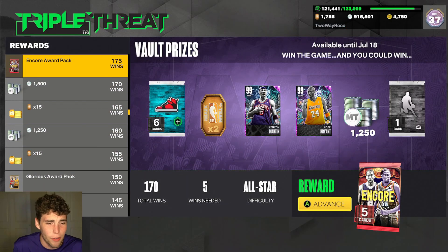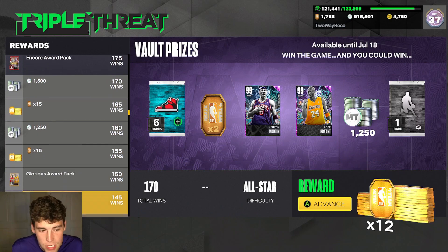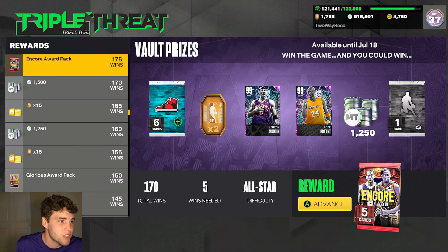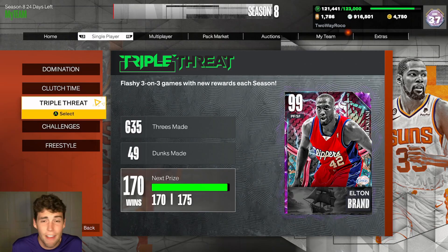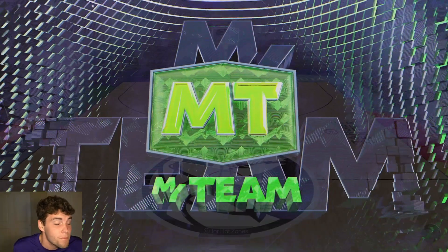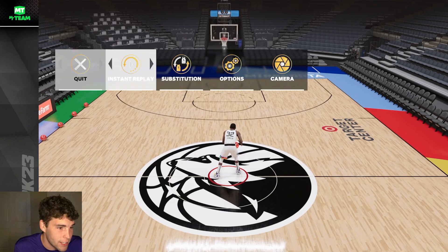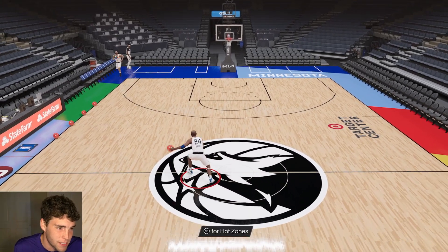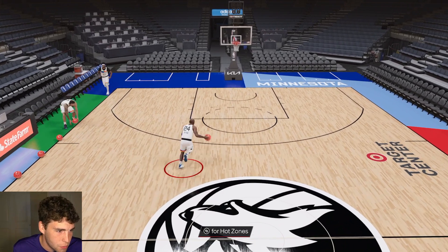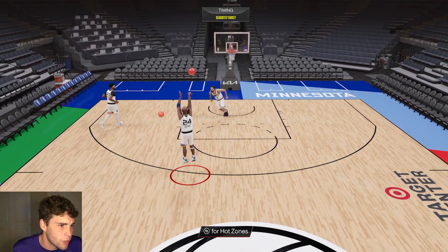I still haven't pulled one out of the vault — there's always that chance — but I've played a ton of Triple Threat Offline games. I feel like it was a matter of time before I pulled something good. I've pulled a couple pink diamonds and a lot of Amethyst stuff, but this was our first real dark matter pull, and the fact that it's an invincible is even crazier. I wish end game Kobe was available in this event too.